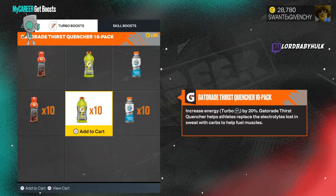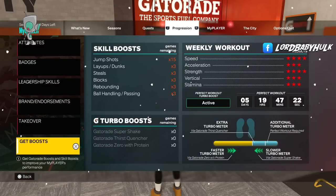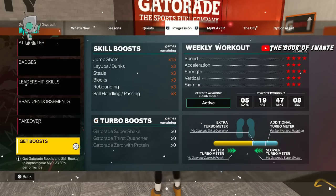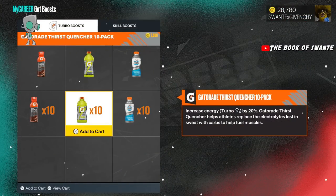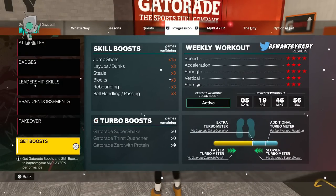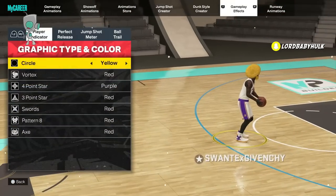Get Gym Rat if you can. If you can't, do your drills and make sure you get three stars on everything so you get a bar added to your stamina — that will help you greatly. If you buy the double bar it'll help even more, but again, pay-to-win. If you can do without it, do without it.